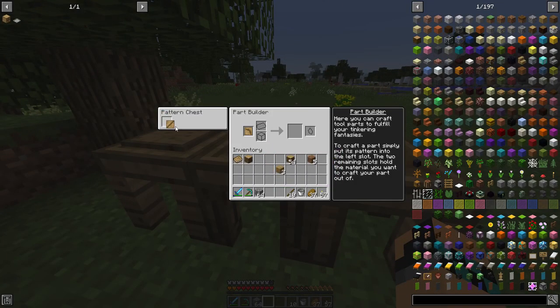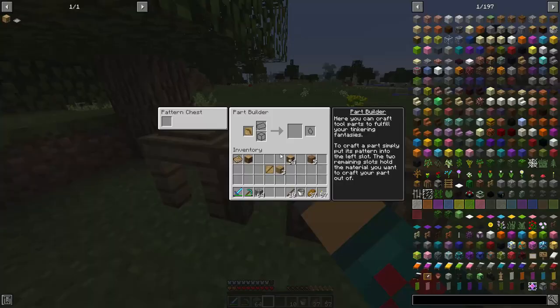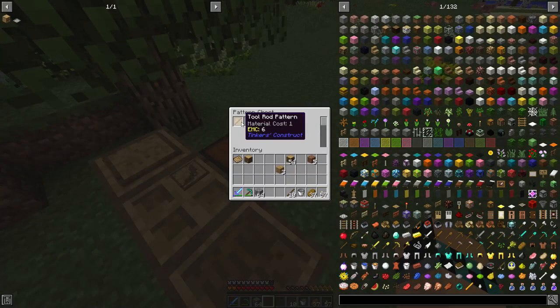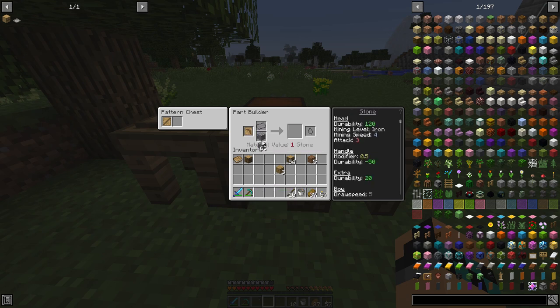So we put this in here. And then we can access, because it's right next to it, we can access the pattern chest. If I put this in here, we can go in here and it's there. And this creates another slot. So it always has just one extra slot than what's there. So we need to create a stone pickaxe head and a tool rod. There we go. And we can just leave that there actually.